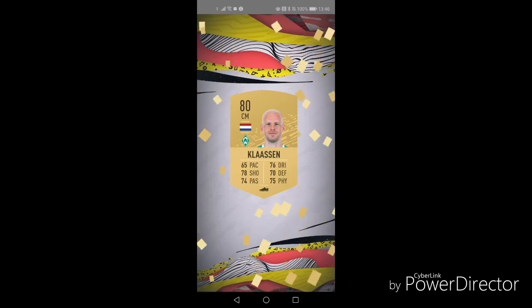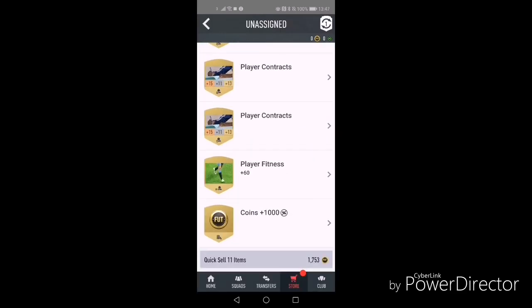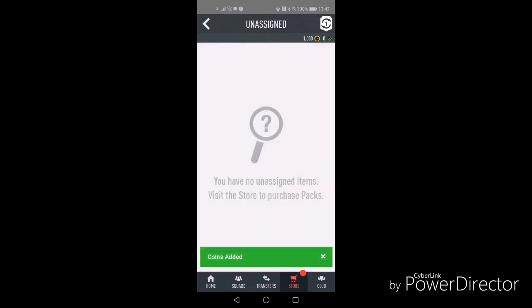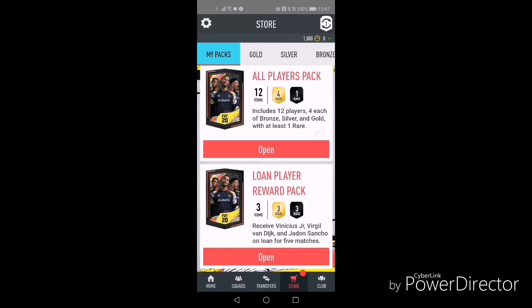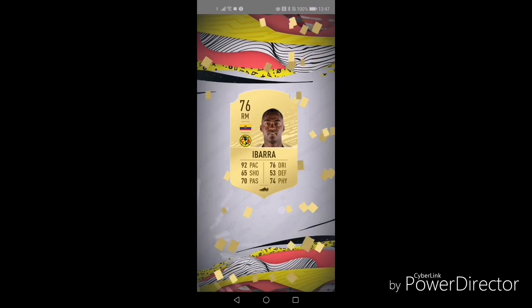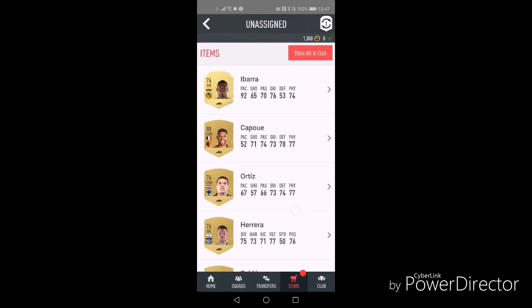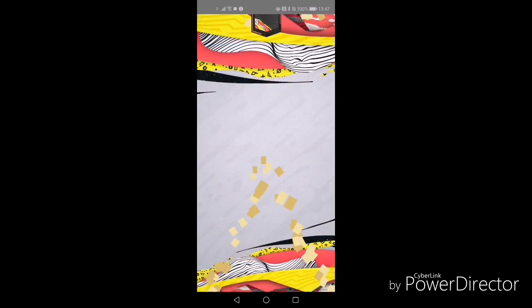Gold pack — Klassen — absolutely gash-tastic. Hopefully we get something good just to start, or 1,000 coins there, pretty decent to start the campaign with. That's what we want — we want a good start this year. Didn't get such a good start last year, but we've got a bunch of packs here to open. Look at these packs — there's five or six packs here. Hopefully we'll get something good. We've got Ibarra there, pace monster, but not quite good enough for me.